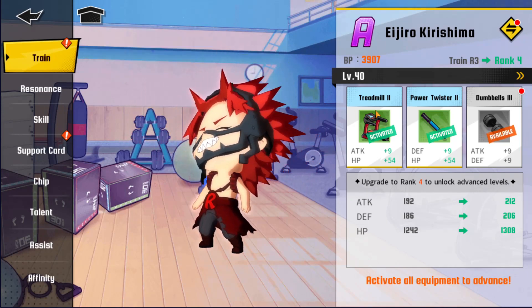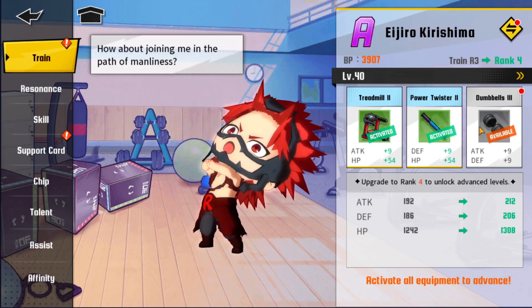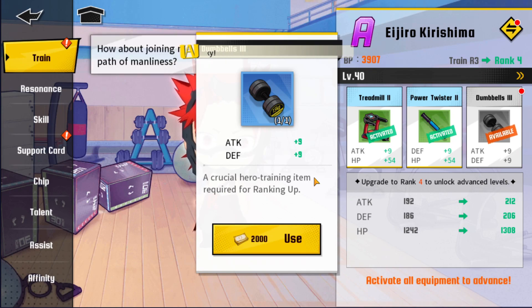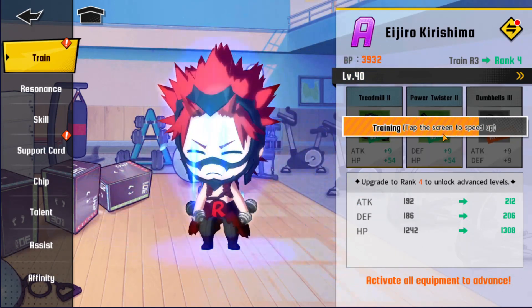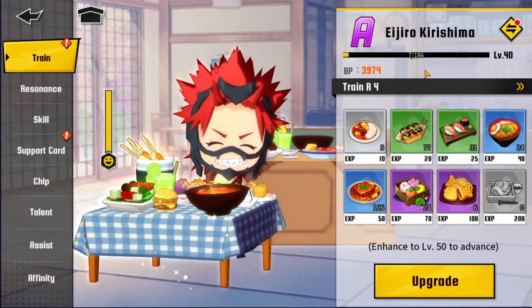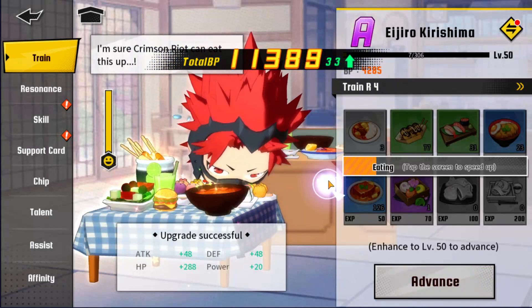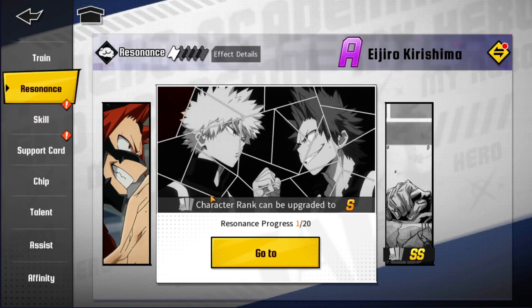The first one is Train. You need specific materials, and when you're missing one you just click on it and the game will tell you where to grind it. Once you have all the materials you click Activate and training starts — that's how you level up your units. When you reach a higher rank you'll need to level them up using food, and your CC will get bigger and bigger.